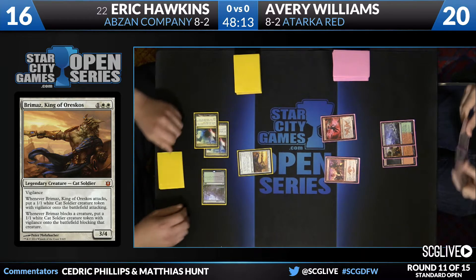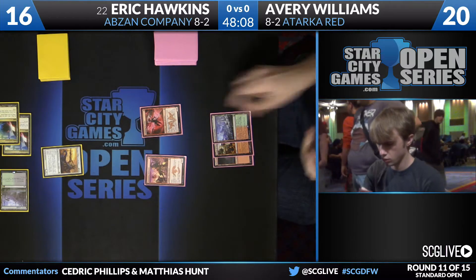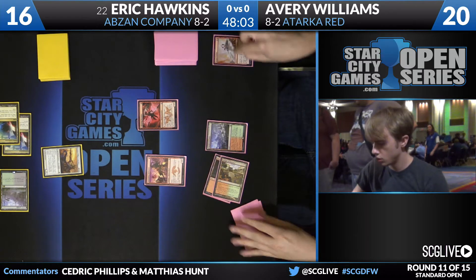Avery's on a five-card hand. Yeah, being on a five-card hand is pretty difficult, to be sure. It's not entirely clear what he's up against. That said, we'll see what he can put together here as he's going to play a Temple of Abandon — just a one-of in his deck list.